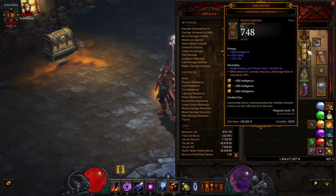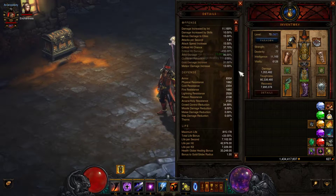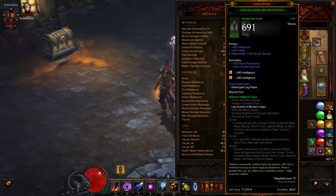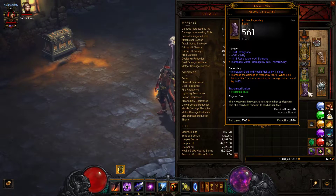For my chest I'm using Aquila Cuirass. Since my resources will be above 90% at pretty much all times, this reduces my damage taken by 50%. Combined with the 40% from Legacy of Nightmares and the reduction from Energy Armor, that's a lot of mitigation. I also have Unity with my follower. Hergbrash's Binding for the waist lets me channel Ray of Frost indefinitely. Leg Guards of Mystery for the ancients bonus, and I have Nilfur's Boast boots.